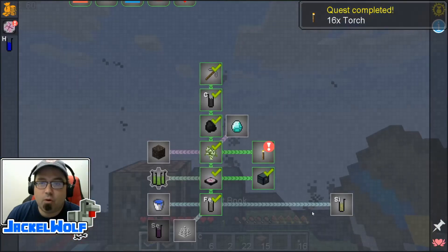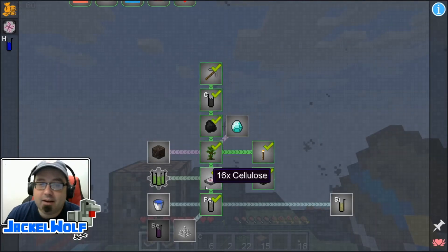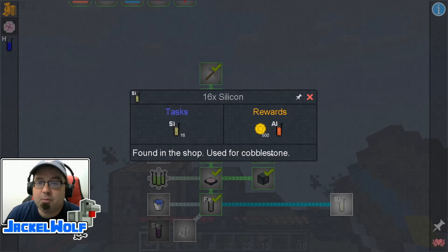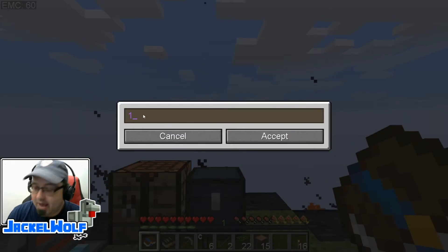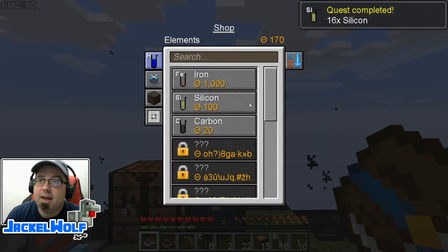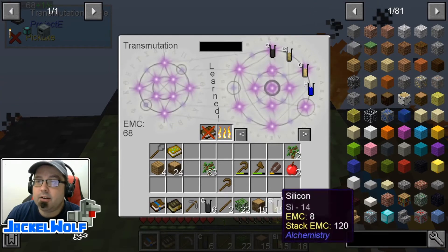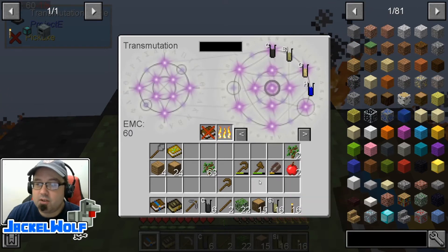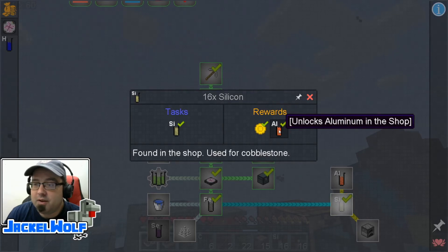So we're going to come over here — sticks and coal make our torches. There's our 16 torches for the quest. We're going to open that up, click on that, and there's 500 more monies as a reward. Now we're going to do the Silicon quest — super, super simple, because it's found in the shop and used for cobblestone. To get the 16 Silicon, we open up the shop, click on Silicon, put our quantity in as 16, hit accept, and there you go. One other thing we could have done is buy one Silicon, place it in the transmutation table, learn the recipe, and pull out enough Silicon that way. But I'll pull out the one Silicon so we've got 16 again. Open that up, click on that, and there's 500 monies as well as unlocking aluminum in the shop.